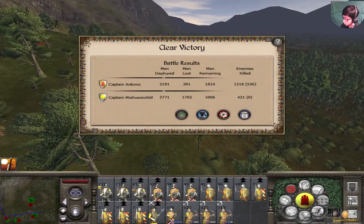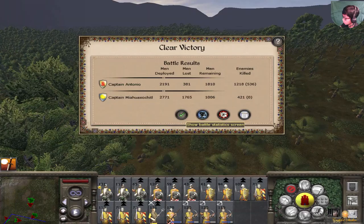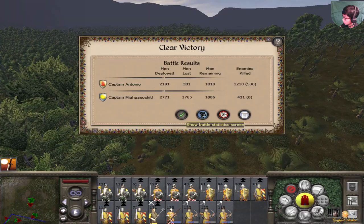Let's see the results. 'All of Christendom will be awed by the victory we have won here today.' Captain Antonio, representing Hernán Cortés, getting 1,218 kills and 536 prisoners. And then Captain Majajitl - I don't know how to pronounce that - got 421 kills and 0 prisoners. 274 is the crossbowmen result. That's it for today folks - I hope you enjoyed this video. Don't forget to like and subscribe. Bye!